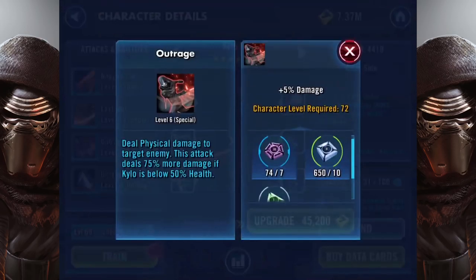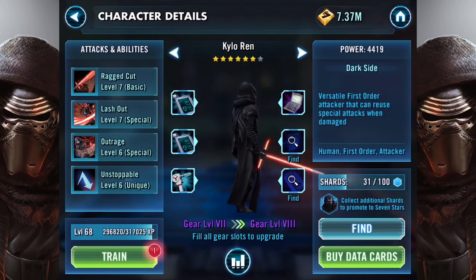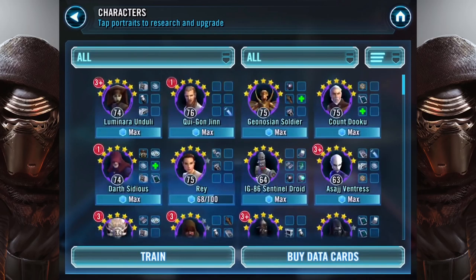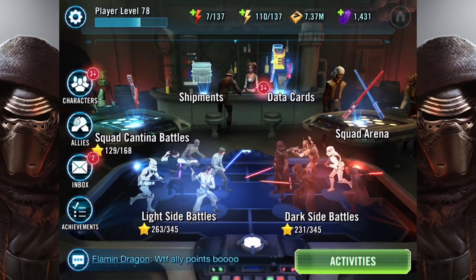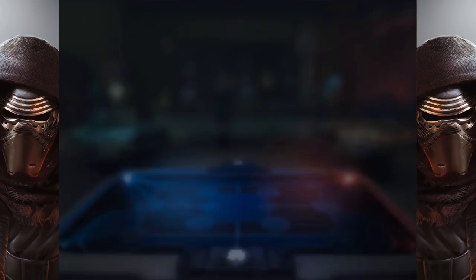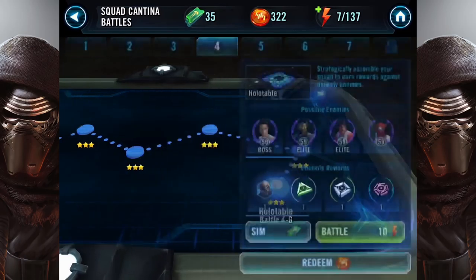His third ability deals physical damage to target enemy and deals 75% more damage if Kylo is below 50% health — really good if you've got a weakened Kylo. And Unstoppable gives Kylo a 42% chance to reset his cooldowns whenever he's damaged, which is really good because you can just keep using super powerful attacks over and over again.